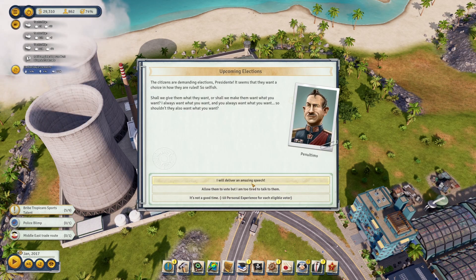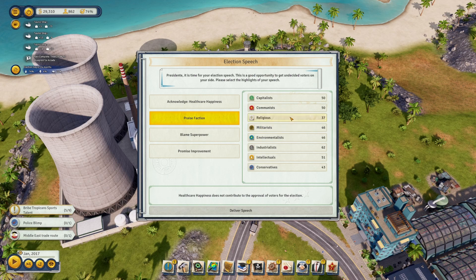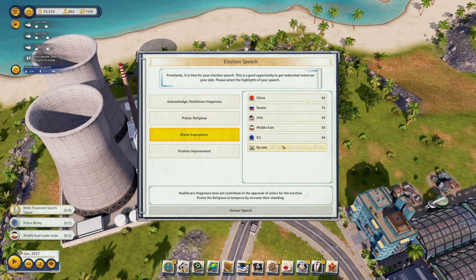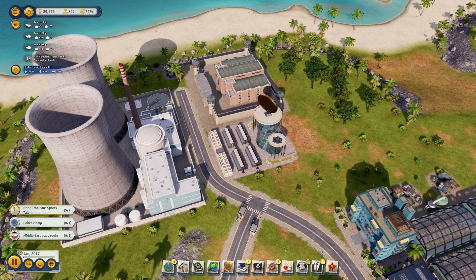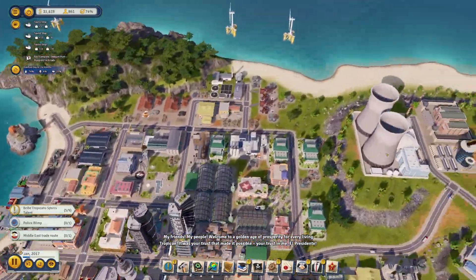There are demanding elections — it seems they want a choice. Let me just do this real quick and get that out of the way. Back to the tropicoin farm.